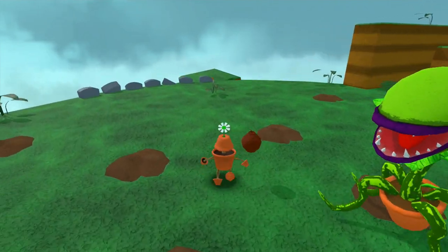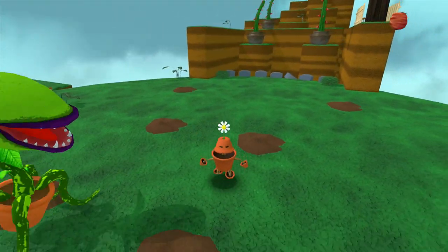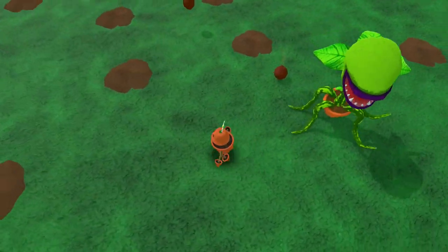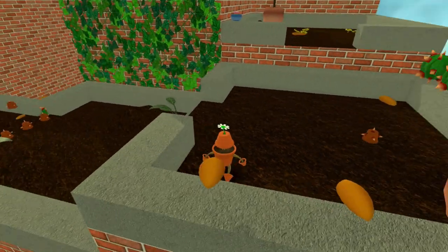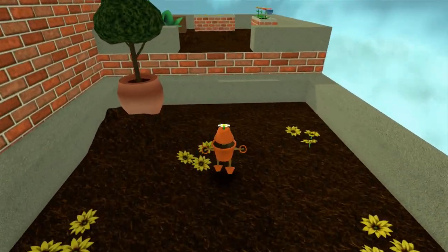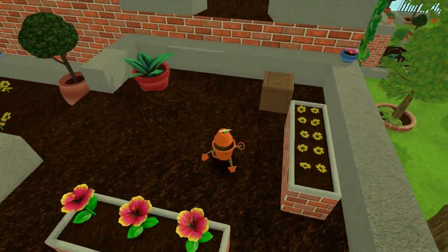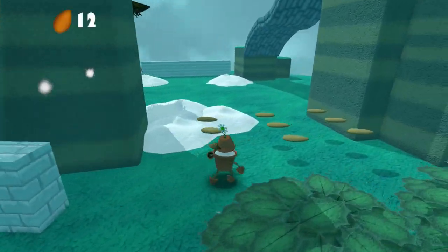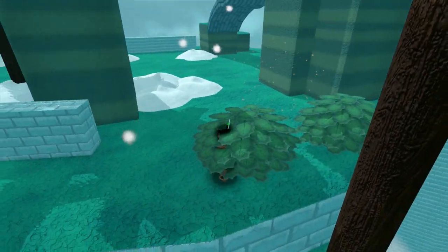That said, the game does function to some degree, and there are some positives. The boss fights are pretty welcome, and while neither is spectacular or innovative, they do shake up the gameplay and bring something new to the table. Pitter Pot is actually a pretty well designed character, and even the NPCs are acceptable for the most part. While I won't say the art is award worthy, it is at least serviceable. The animation may be lackluster, but little touches such as Pitter Pot shining in the rain or its pot getting filled with snow add an unexpected charm to the game.